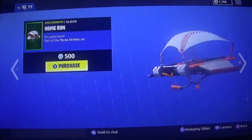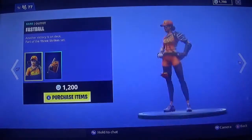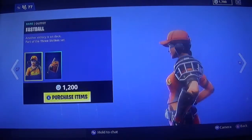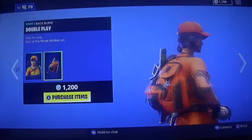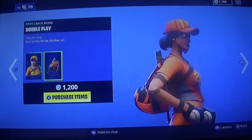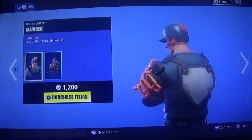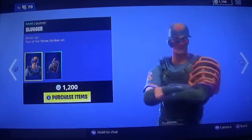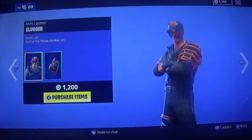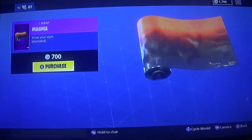Then we have the girl skin — Fastball. She's pretty cool. I guess they're both catchers since they both have the catcher's mitt. She has the same back bling just in her color. He's wearing a catcher's mask — it's a little big on his shoulder. We might be getting either him or her. Also, the Magma wrap looks pretty dang cool and it moves.